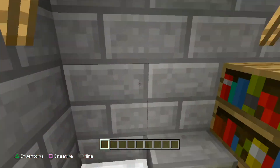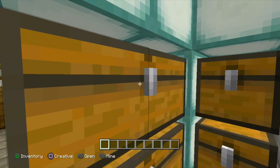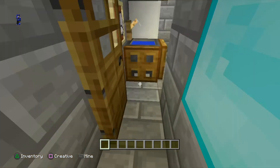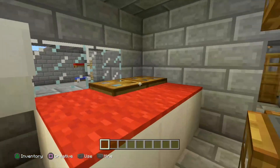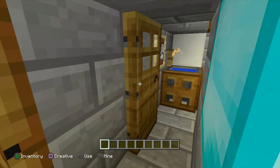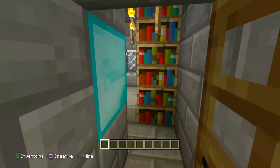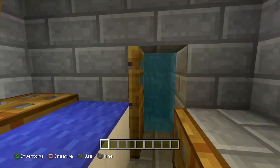We have bedroom number one here, which could be Miss Yosiby's bedroom. Got a closet — that's pretty nice. And here's an own bathroom. Coming to this section right here, this is my bedroom, with my own bathroom as well. Pretty nice.